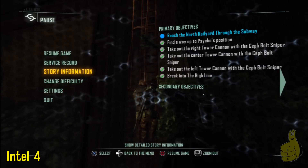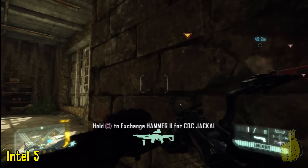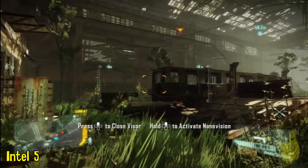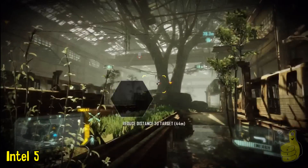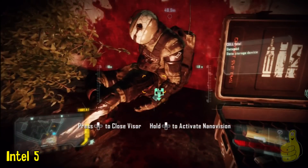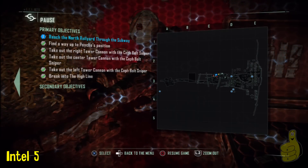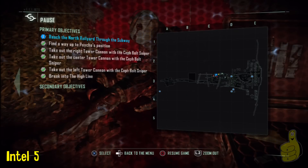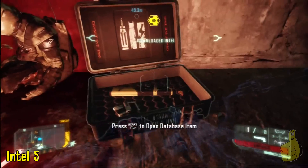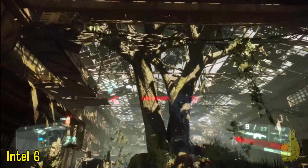We're almost to Intel 5. This one is found outside and around the corner from the building you work your way through. There are a handful of guys here — I highly recommend slowly taking your time and using stealth to take out the baddies. By using your visor, you'll see there is a piece of data on another enemy, which is also right next to a box of ammo. In my experience, enemies came in packs of two. I would take them out, two more would come in, and I took out about eight guys total before making my way around to the right-hand side.